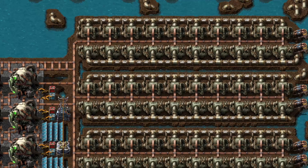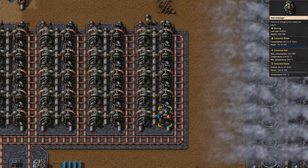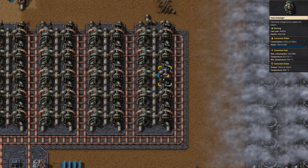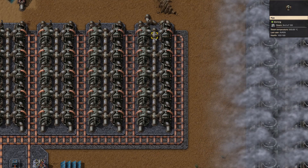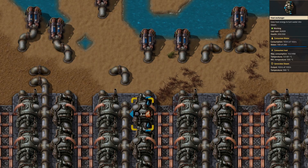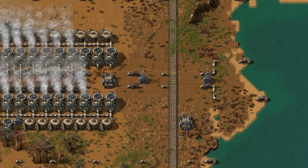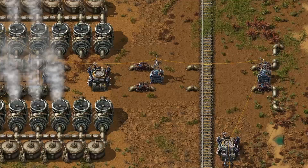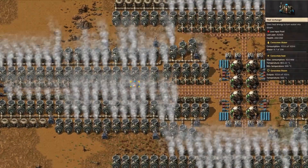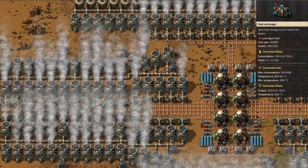Heat exchangers convert heat and water into steam, equivalent to 10 megawatts of energy. Just like reactors, heat exchangers and heat pipes rise in temperature and therefore act as a buffer of energy. Heat exchangers won't produce steam until reaching 500 degrees. The required water and the amount of steam generated are 103 per second respectively. This is a major pitfall, because depending on the number of heat exchangers in a row, a bottleneck in the water or steam pipes must be avoided. I can't stress this enough — most failed reactor designs struggle because of water or steam shortage. Don't use more than 10 heat exchangers per fluid system to avoid problems.